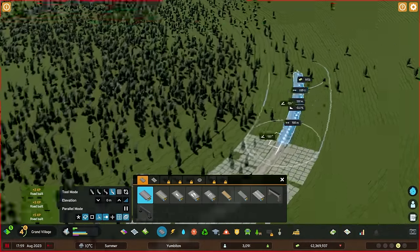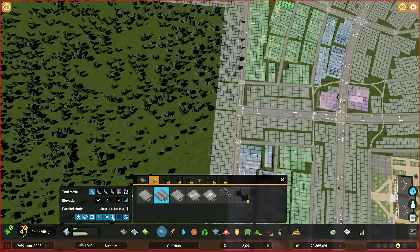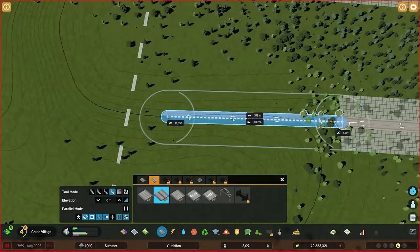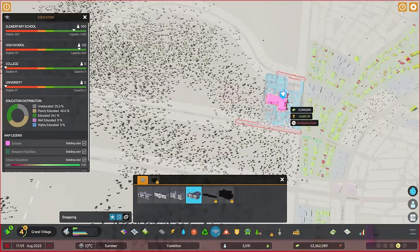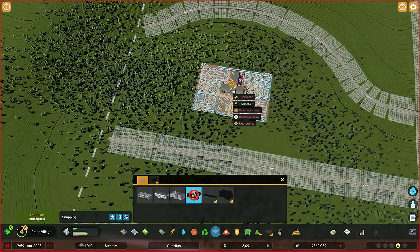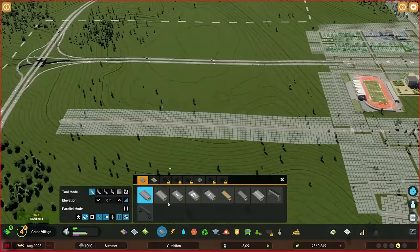With that in mind, perhaps we'll unlock the college first and then the university. Let's do the college, let's do the university. I'll find some good spots for those just to continue pushing students through. We've got plenty of college and university eligibility. Students are settling in at the college and the university and we're going to grow the city towards those as we move forward.